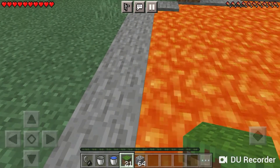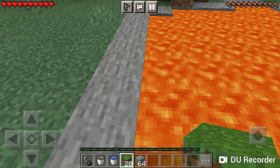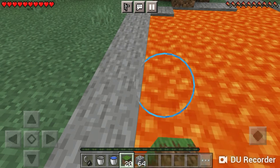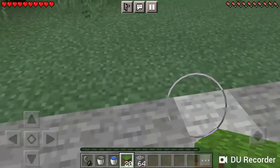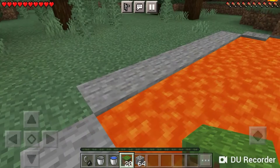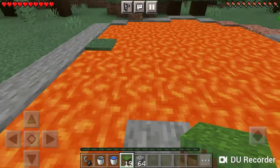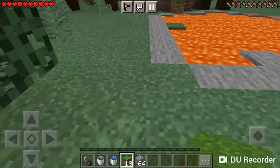Now, you're going to place a grass block against the wall — not close to the edge, like right in the middle. Don't place it on the lava, otherwise it might turn into cobblestone and it will be a problem later on.